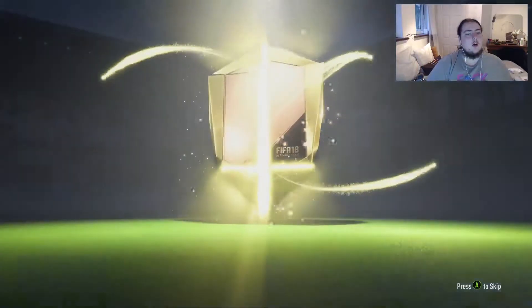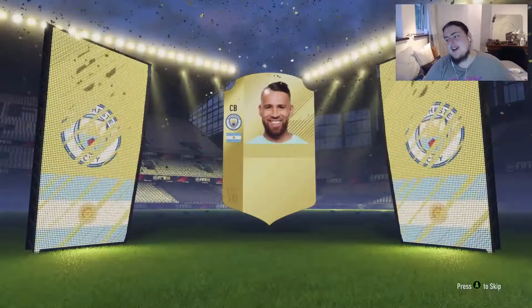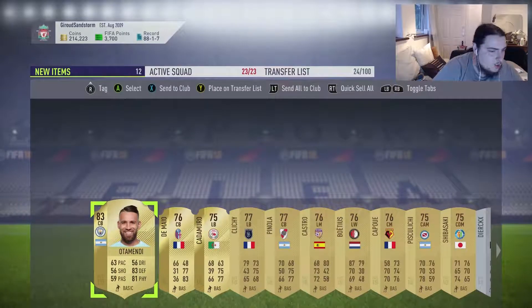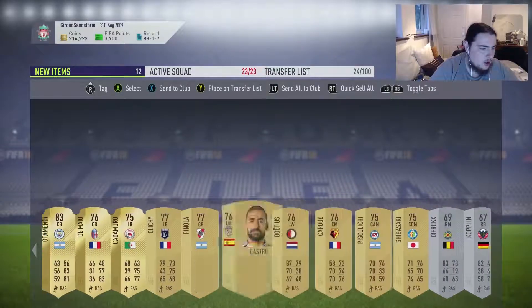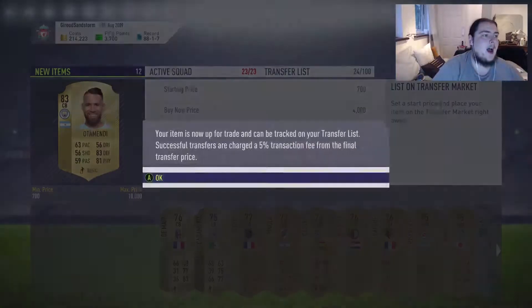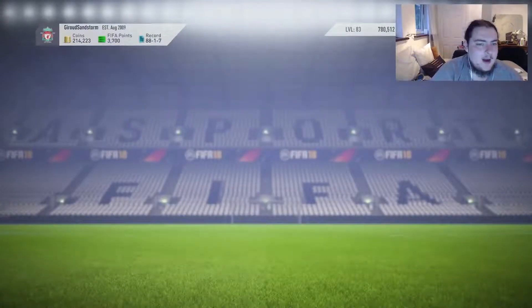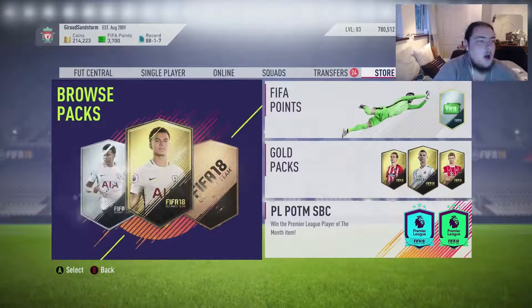We do get boards. It's a regular — it's Argentinian, it's a centre-back, Manchester City — Otamendi. That is not bad at all. My centre-backs that I'm running with at the moment, Rudiger and Matip, are absolutely fantastic. We also get Di Maio, Kadamuro, Clichy — that will do very nice. There's a Kapu in there as well. Otamendi is going for around 4k, so on the transfer market he goes. That will hopefully push us up to 218,000 coins. Possibly going to pick up another couple of players.